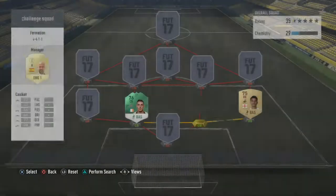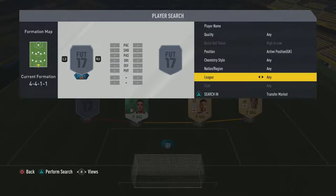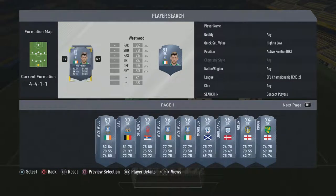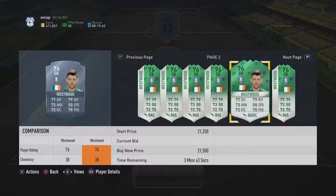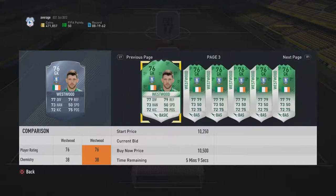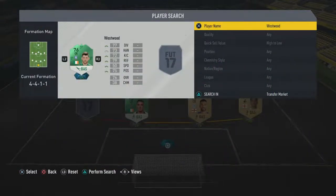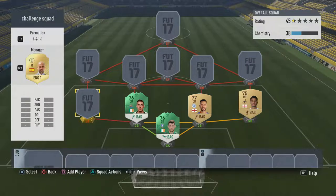Cork is actually not that bad. Only thing is, I'm going to have to have a Championship goalkeeper now, and I don't want a Championship goalkeeper. But I've done it now. Westwood is actually not that bad. And here's the St. Patrick's Day one as well — totally forgot about that. Two St. Patrick's Day players there, so that's my strong link there.